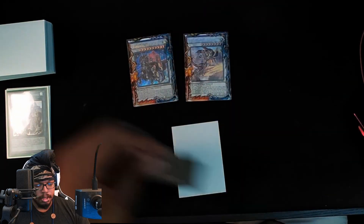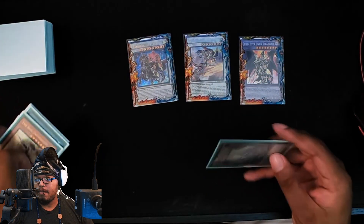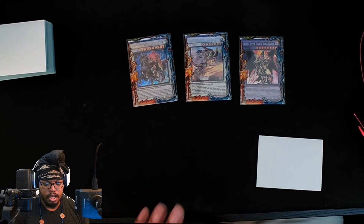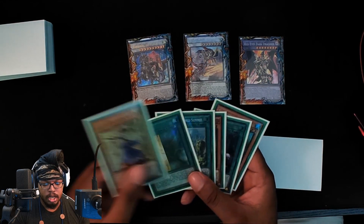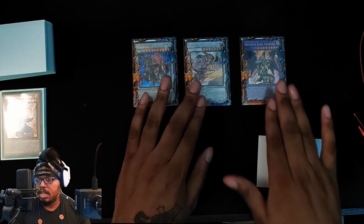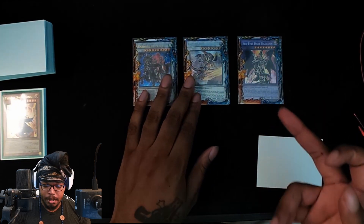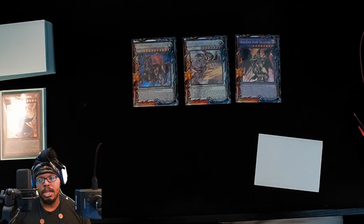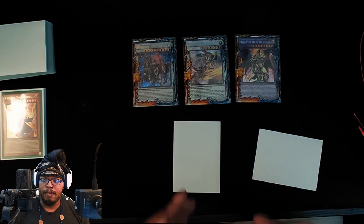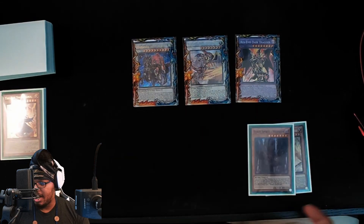Now we're going to activate Summit and target the Iris here to bring it right back because it has a Sword Soul monster. Now we're going to go Duality — it's in the grave — summon out your Dragoon! And you still have the extra card you drew off Moye for a negate. Instead of ending on just Shisha and Baron, you end on Shisha, Baron, and a Dragoon that can't be targeted or destroyed by card effects. That was only four cards, so you still have that extra card in hand as a five-card startup.